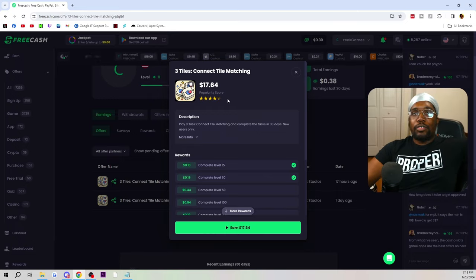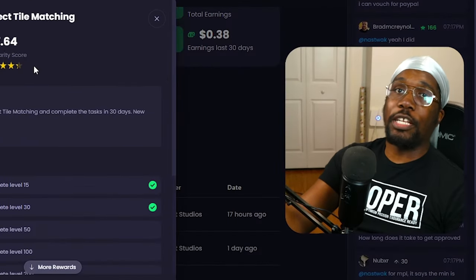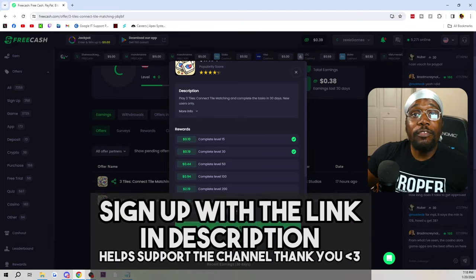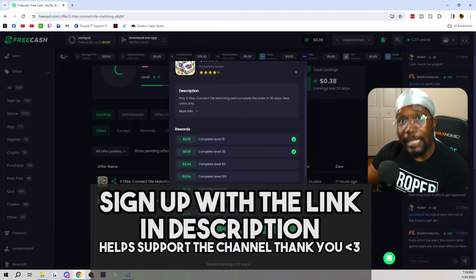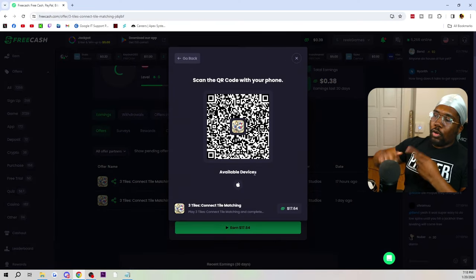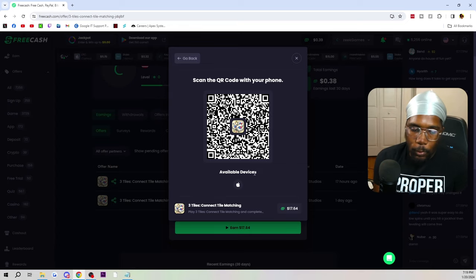The game I'm doing is Three Tiles Connect — tile matching. I saw 'connect' and said let's go for it. As you can see, I've already completed level 15 and level 30, earning me about 29 cents. To start earning, all you have to do is go to the link inside the description, sign up with that link, pick an offer like this one, and press 'Earn Now.'